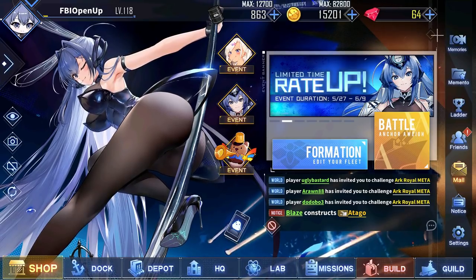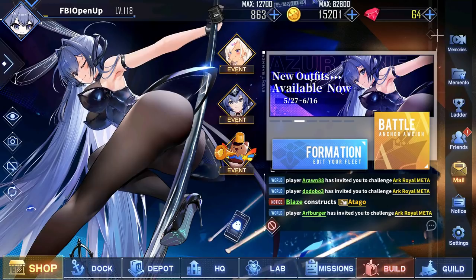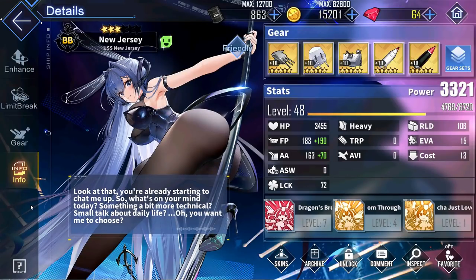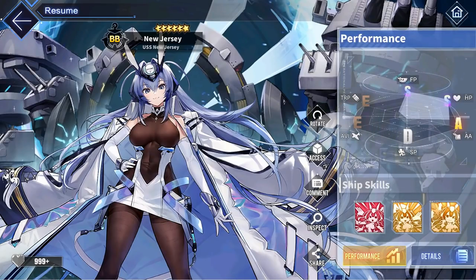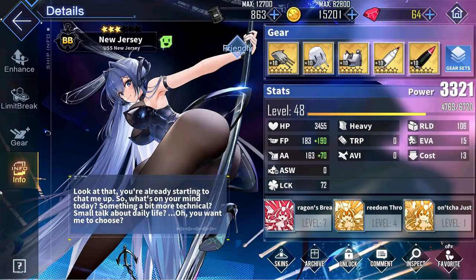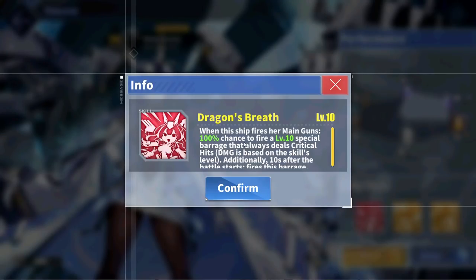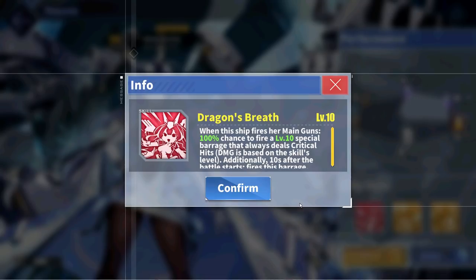Starting off the ship review section, we have the moment everybody's been waiting for — the second UR rarity gacha ship, the Iowa-class Eagle Union battleship New Jersey. In short, she's broken. She provides a bunch of buffs, has ridiculously high stats, and her skills are amazing. She has the second highest HP stat out of all battleships, the third highest firepower, the highest anti-air, and the fifth highest reload, plus a really nice 72 luck. Her red skill Dragon's Breath grants New Jersey a 100% chance to fire a special barrage 10 seconds into the start of battle and every time she fires her main guns. This barrage does not require the flagship position and is also guaranteed to critically hit.